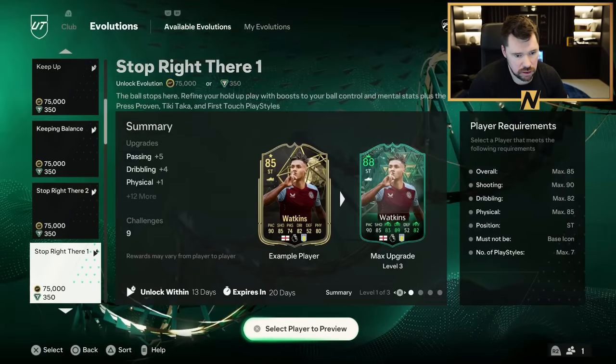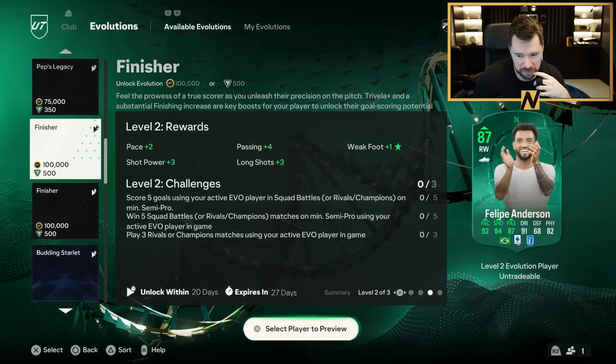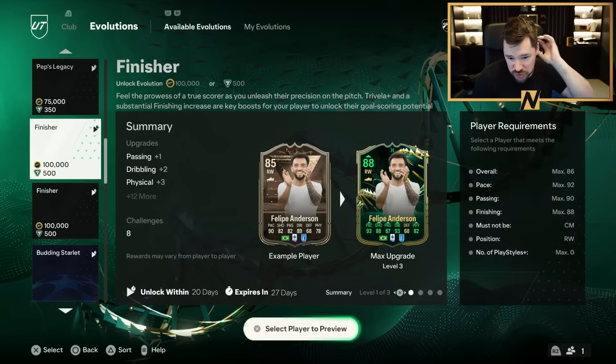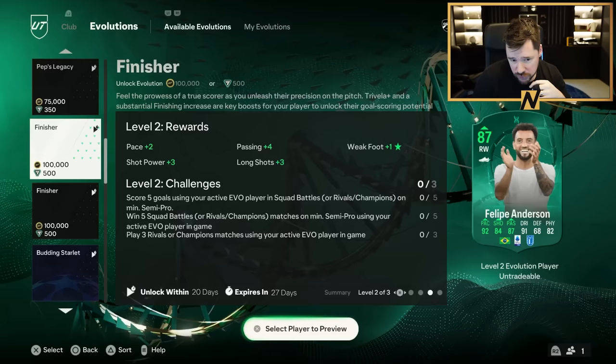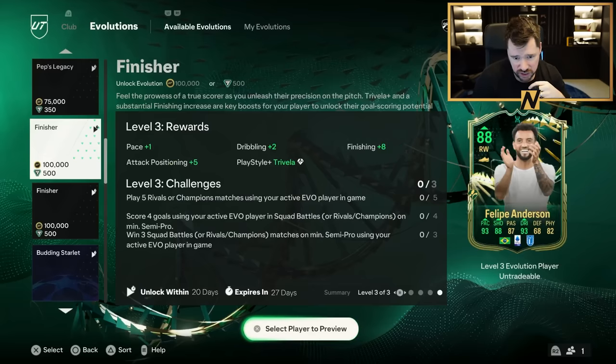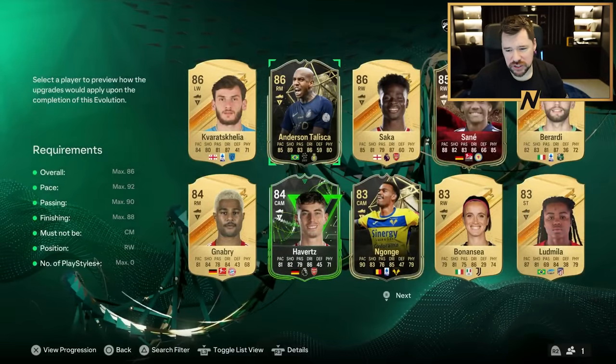It's apparently going to cost 200,000 coins and there's two of them - oh it's 100,000! I love it for selfish reasons guys, this is the best evo we could possibly have. It gives three pace, six shooting, five passing, four dribbling and four physical. Max overall is 86, max pace is 92, max passing is 90, max finishing is 88. Must-not position is right wing, and play style pluses max is zero.